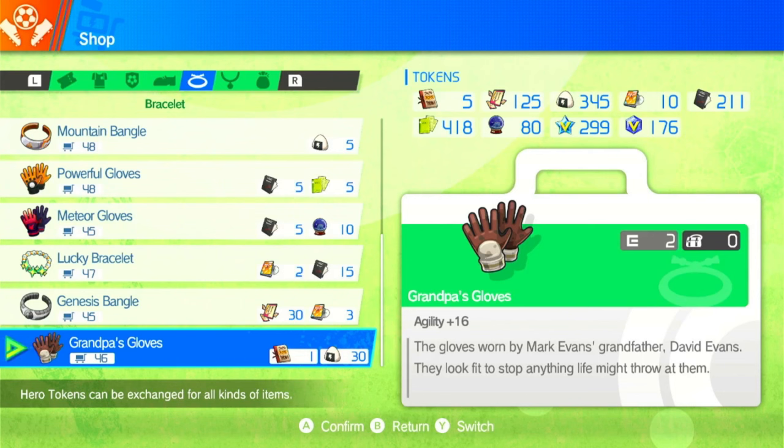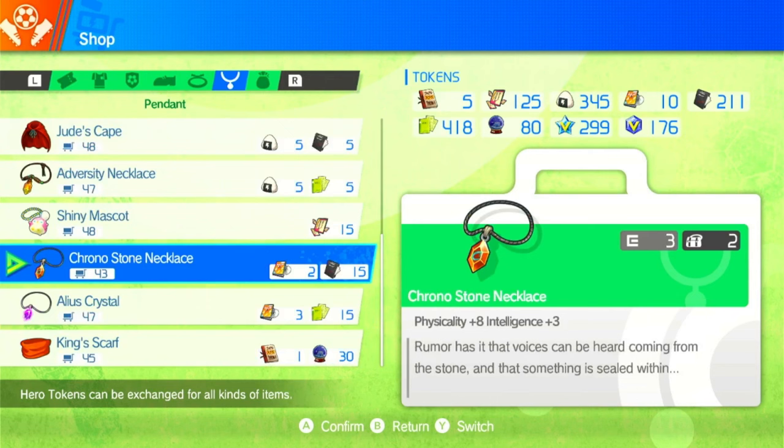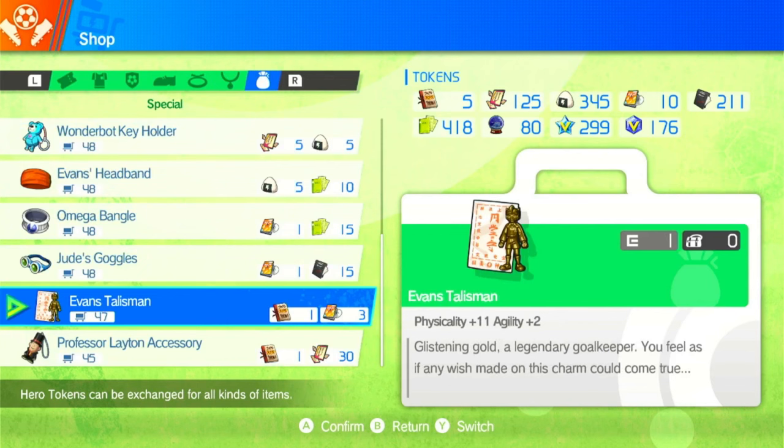Your keeper power is all measured by the defensive stats, mainly agility and physicality. For the pendant you want the Chrono Stone Necklace — you want as much physicality as possible. The intelligence is really wasted on keeper, but the eight physicality helps a lot. Lastly you want the Evans Talisman — 11 physicality is very strong, and plus two agility is quite good as well for the keeper.